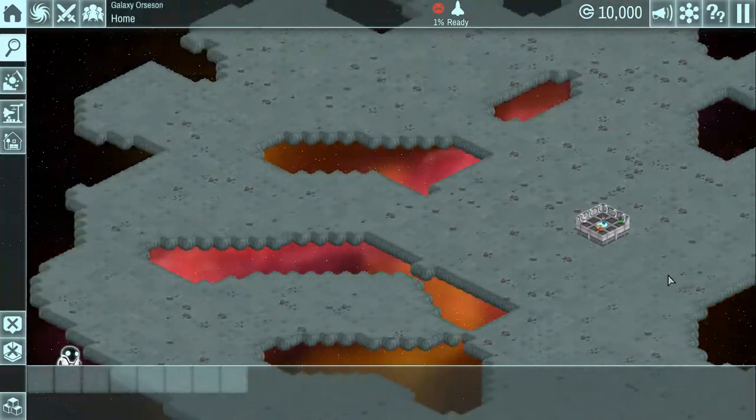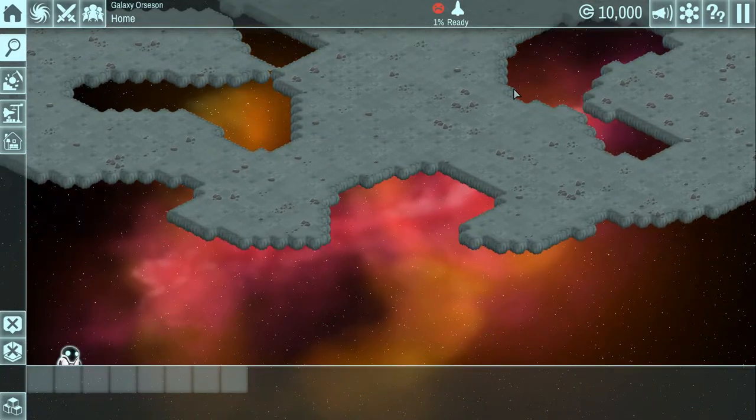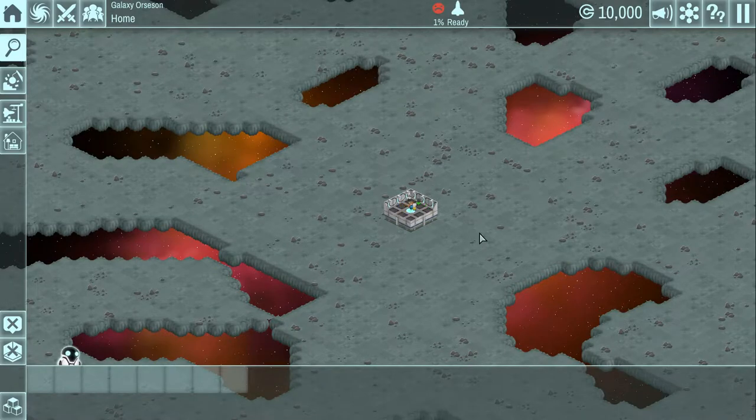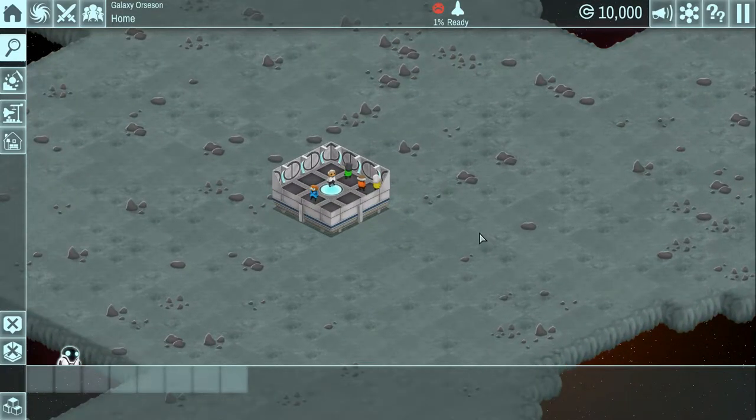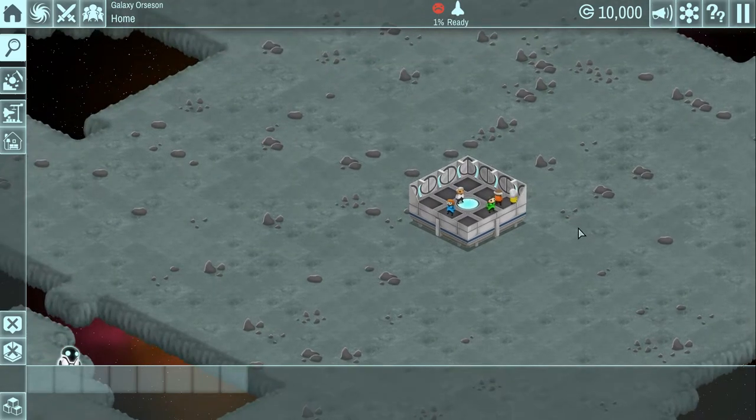Your home base is an asteroid. You never leave this very flat asteroid that you're on. You do end up unlocking other planets, but you never build anywhere else. This is your one and only base of operations, which I actually prefer - I don't like building multiple bases.